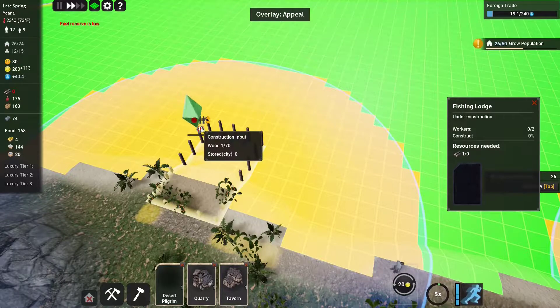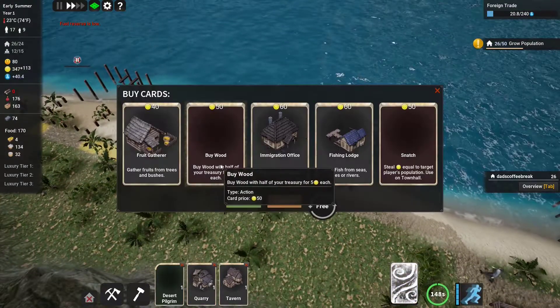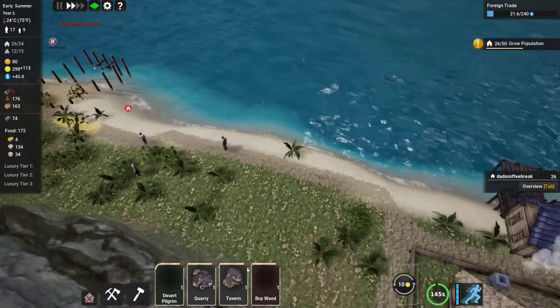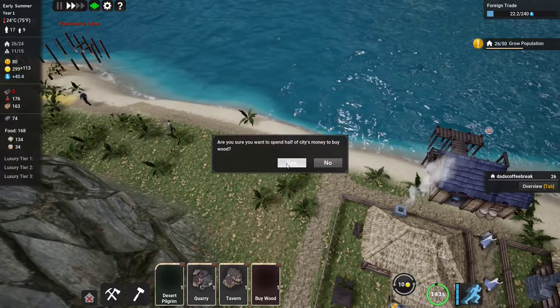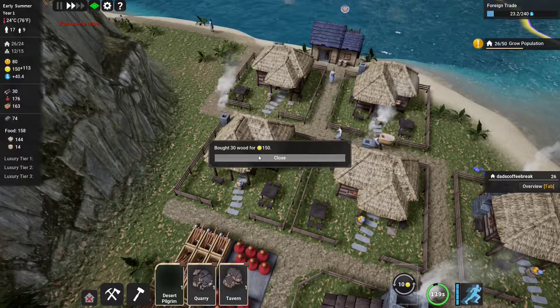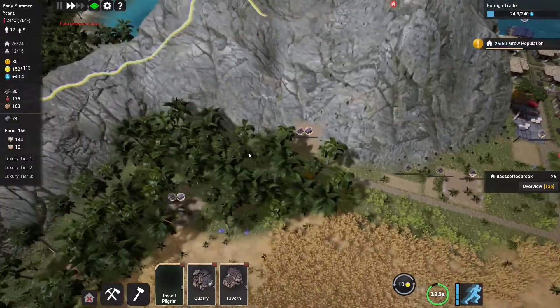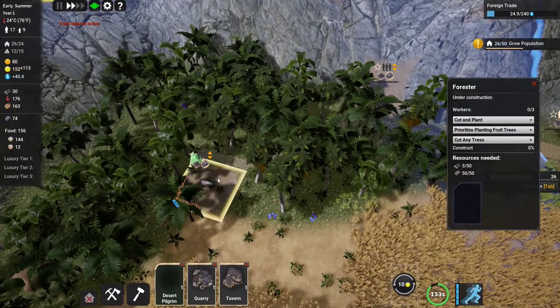We could always abandon the town and start a new one if this one stinks. We could upgrade our town to unlock the cards: wheat seeds, cabbage seeds, snatch — which I believe is stealing from a neighbor — buy wood, and sell. All good things.